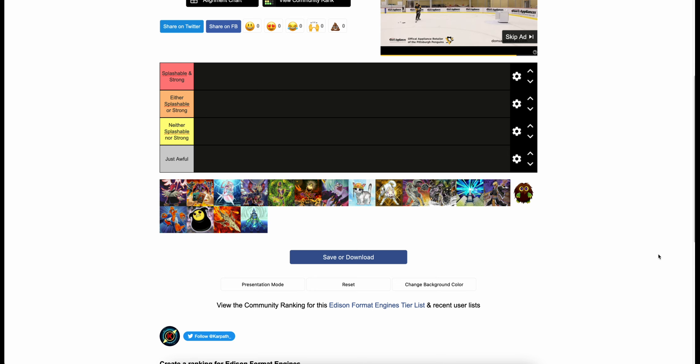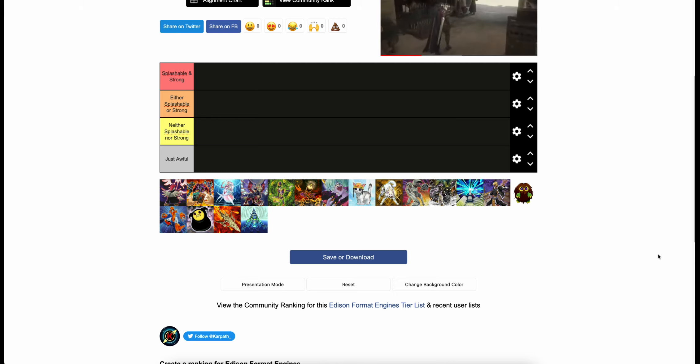You hear a lot in Yu-Gi-Oh! about engines — 'I play this engine in this deck, I play that engine in that deck.' So I figured I'd make a video going over a bunch of the engines from Edison format. This isn't meant to be even near a comprehensive list, although I was kind of stringent with my definition of engine for the sake of this video. Basically, we're referring to some set of cards that is splashable and has good interactions, but isn't really a comprehensive strategy.